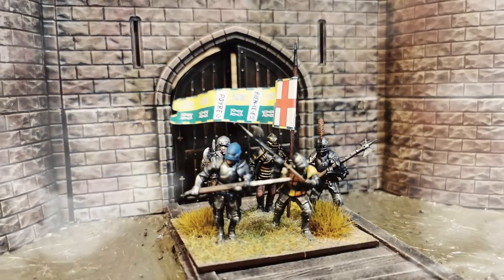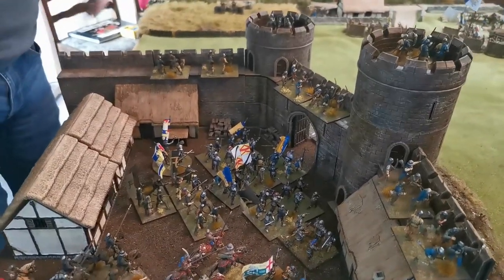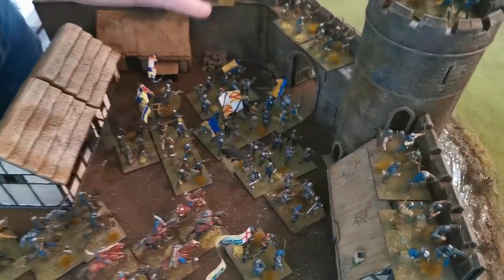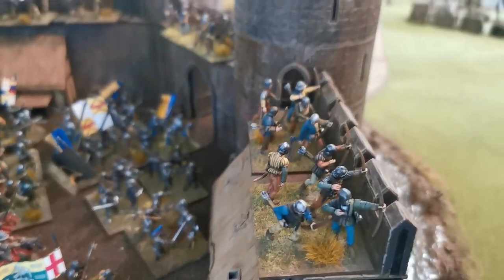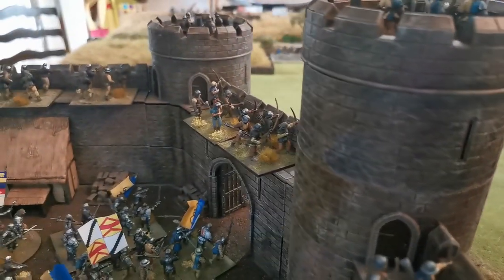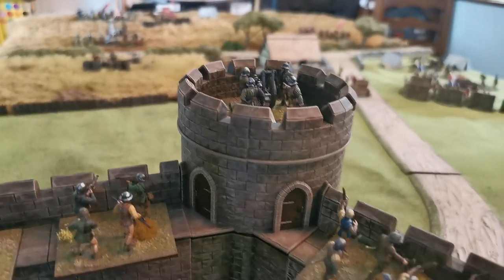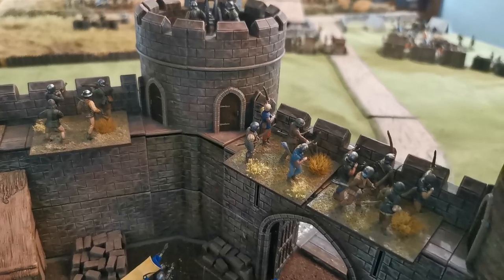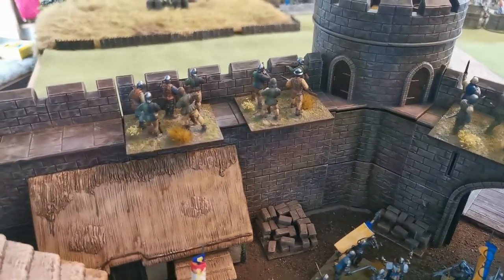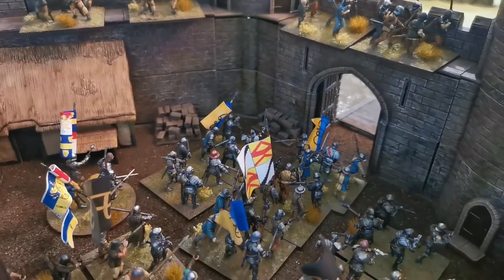Suffolk has also promoted Lord Burners to a command position, giving a more diverse command structure. Burners has strategy rating eight, plus two combat, with a rule that one of his units is drilled — meaning they always get one order even if they fail. Robin takes us through his forces: small units of bowmen on the battlements, a full-size unit of bowmen in the tower, and 'Lucky' the cannon up on top.